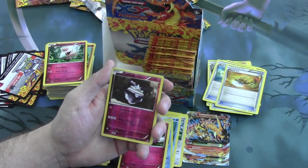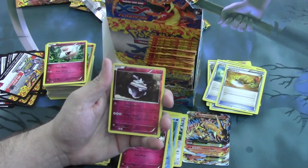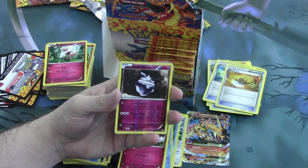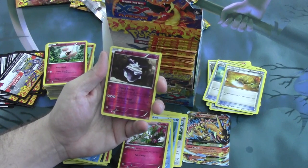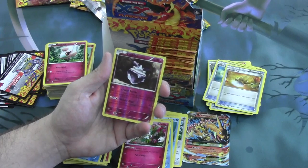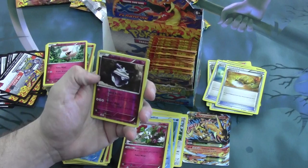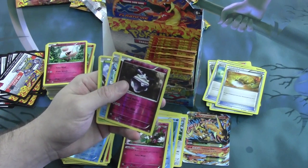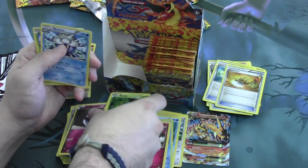With the first attack Crystal Barrier: flip a coin — if heads, prevent all effects of attacks, including damage, done to this Pokemon during your opponent's next turn. It's a flip, but you can potentially stall. The real magic is with the second attack, Wonder Blast, for 3 Colorless Energy: 40 damage plus 20 more for each Fairy Energy attached to this Pokemon. I did a pretty devilish combo — sacrificing Melodic to attach 3 Fairy Energies onto that Carbink and just start stomping.